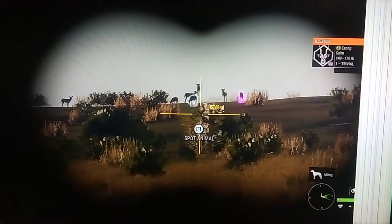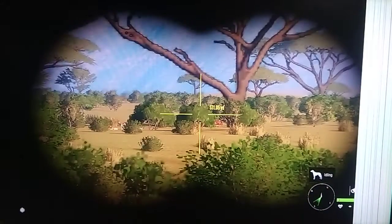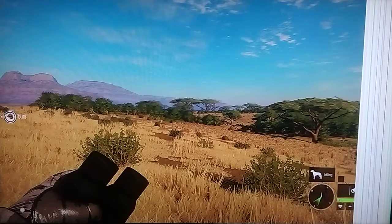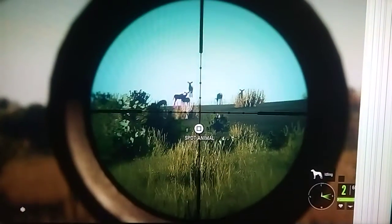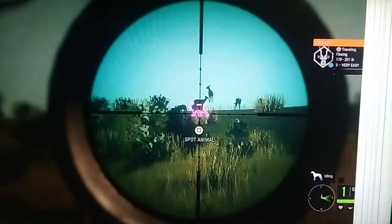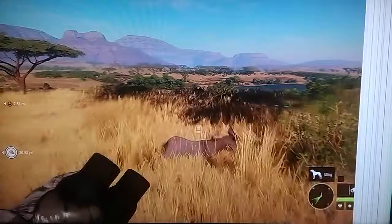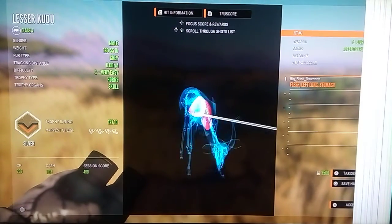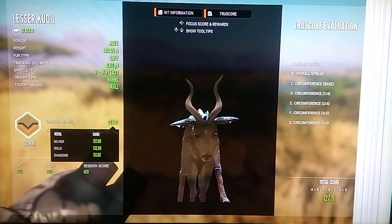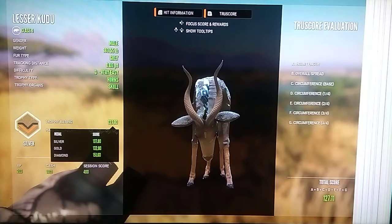We have some Kudu up here — I'm pretty sure there's only one male, right there. We will take him. There was also a black-brown Springbok over here in this herd somewhere, but those are just uncommon anyway. We hit him — he's down, so let's go pick him up. 127.10 on that guy, made a lung-liver shot. I really like the tight rack on that. Loving the TrueX Rack Kudu, honestly. I just hate the way they're glitched out in the harvest screen, it's a little bit weird.